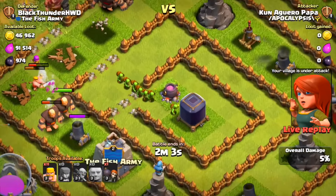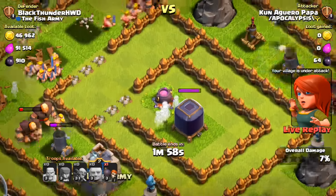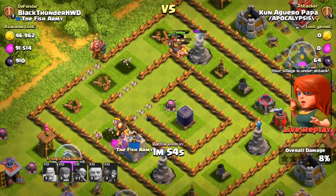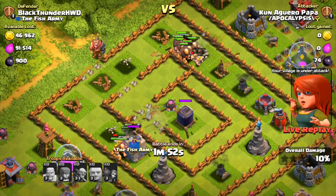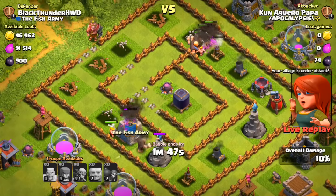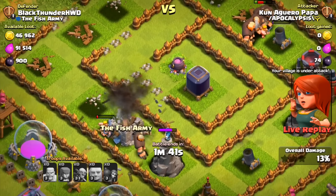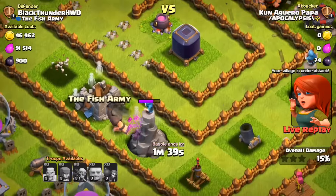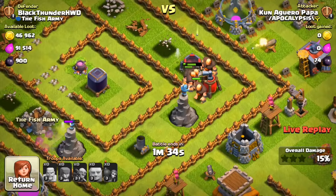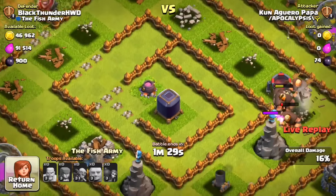Goblins come in but splash damage holds them off. We're doing decent damage to Papa's army. We just need to take out the giants since they're doing most of the damage. There's a large squadron of giants at the top that's concerning, but then — he ends the battle early. He gave up! He didn't get the dark elixir.